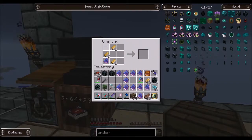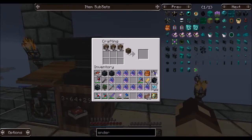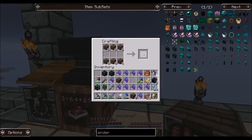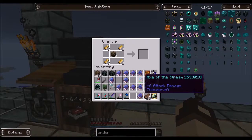Let's get this going. There we go. Now we should be able to place this here and then put our gold in. We'll put the bookshelves down and continue crafting. I'll be right back.